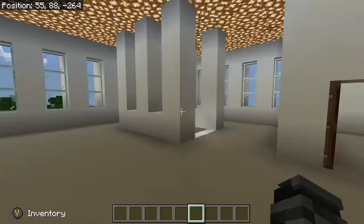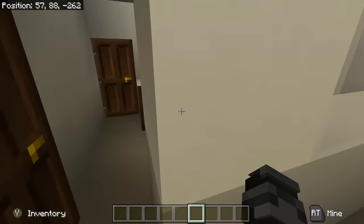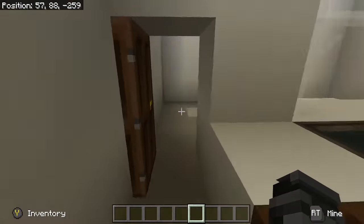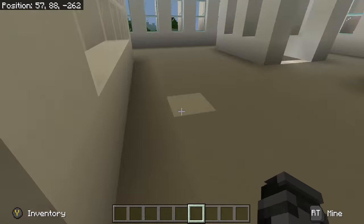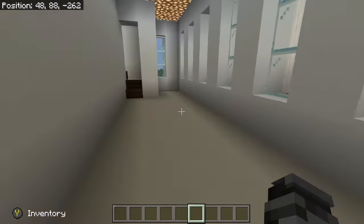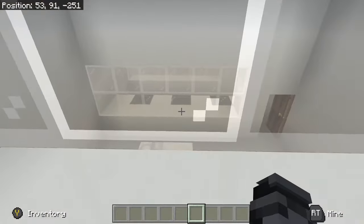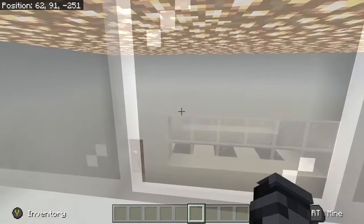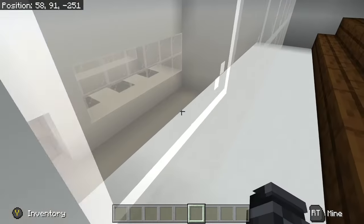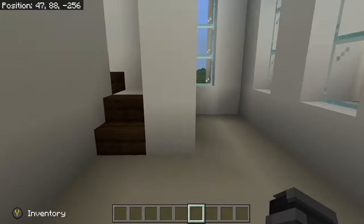The kitchen was downstairs, so up here are the ORs — we have two operating rooms. This is the operating room with a hand-washing area to maintain a sterile environment. There's also an observatory up top where you can go up and observe the patient during surgery. The bed might be a bit far but we'll fix it later.